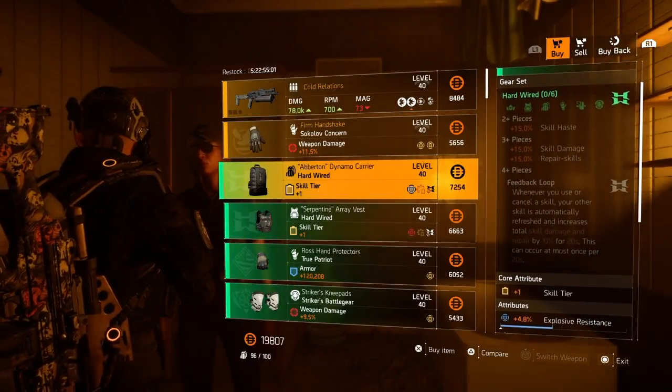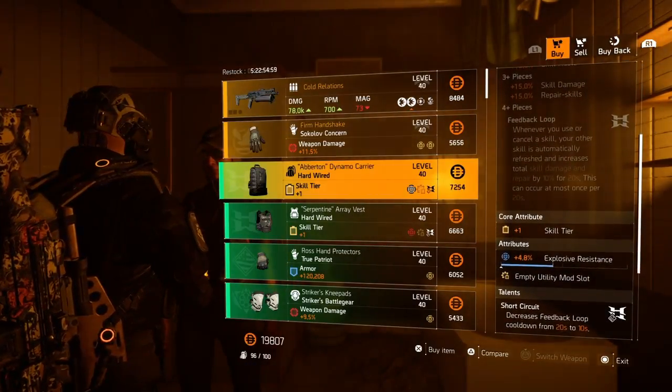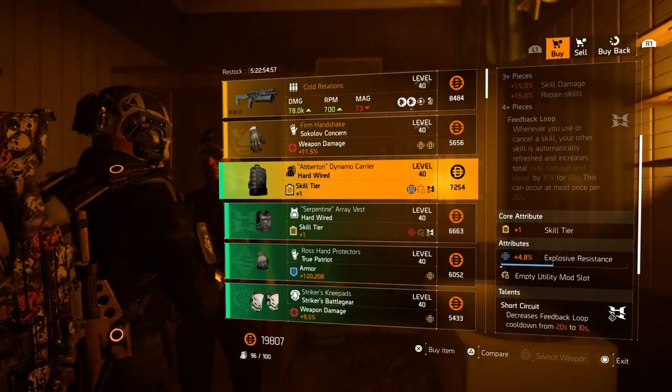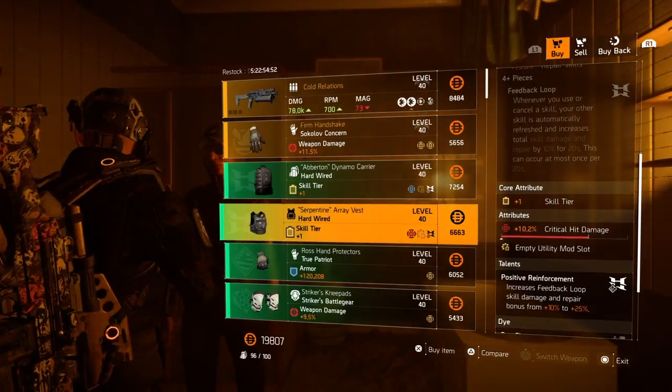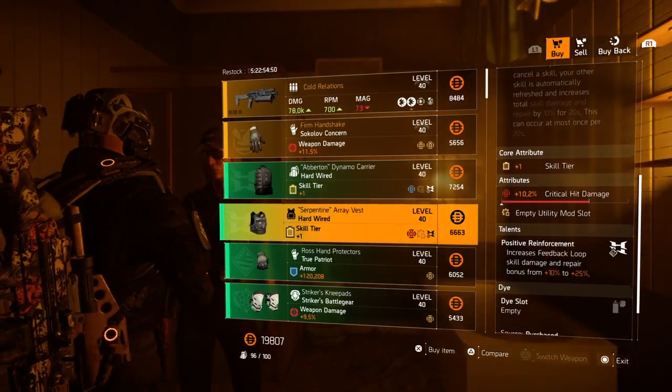Next we have a Hardwired backpack with plus one skill tier, 4.8% explosive resistance, and a utility mod slot. Then the Hardwired chest piece with plus one skill tier and 10.2% critical hit damage.